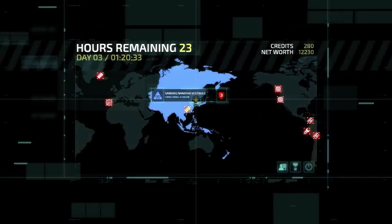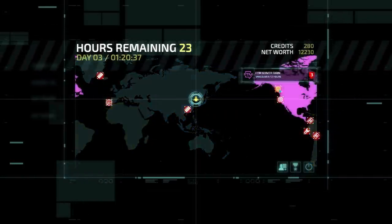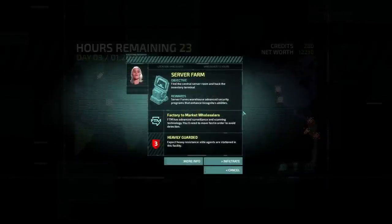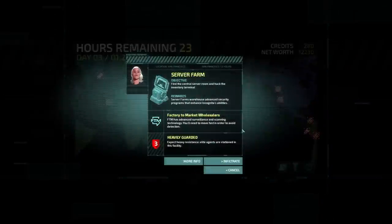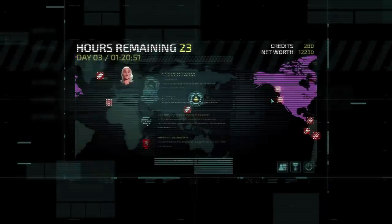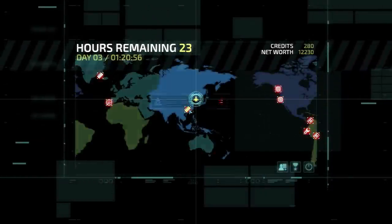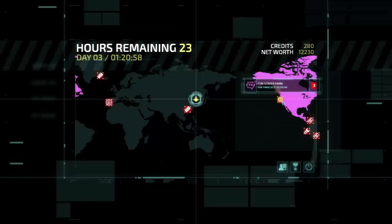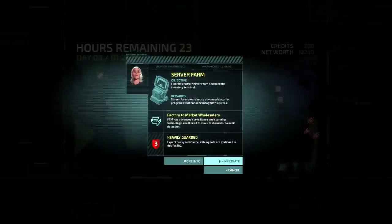The server farm is probably pretty good. Server farms are used to develop new network security technologies — we may find code that we can use to improve our infiltration routines, like increasing power. But they're both heavily guarded; everything is heavily guarded at this point. Let's go to San Francisco.